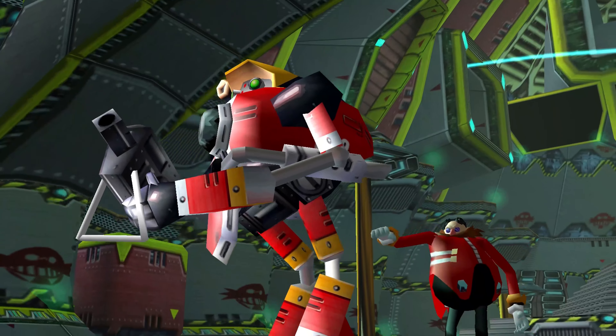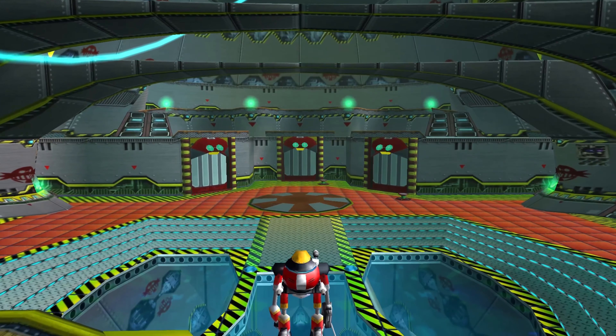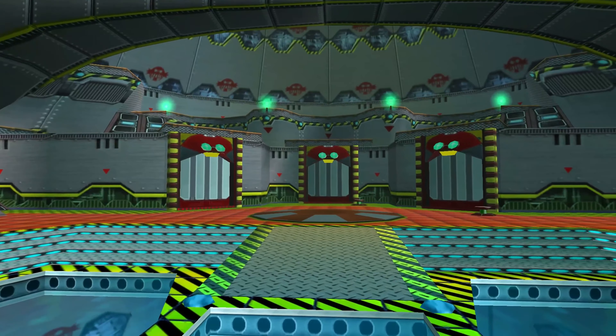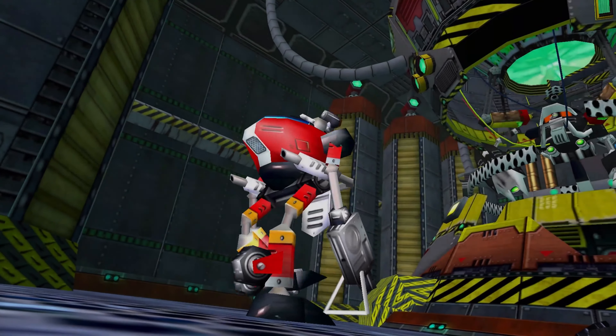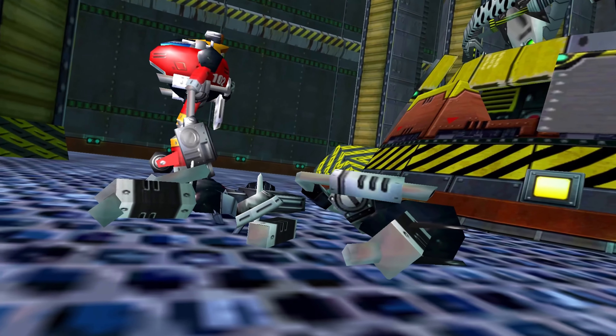With Gamma properly proving himself, his next orders are to retrieve a bird that was captured alongside Amy. On his way to their jail cell, poor Gamma steps into the wrong room, only to see Beta being ripped apart and remodeled, and you can truly perceive his genuine shock from this scene.